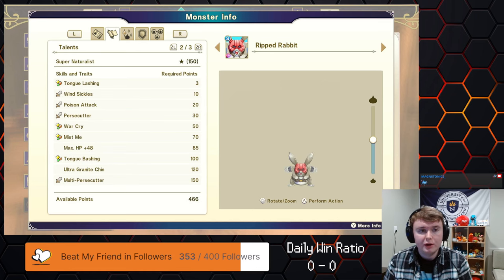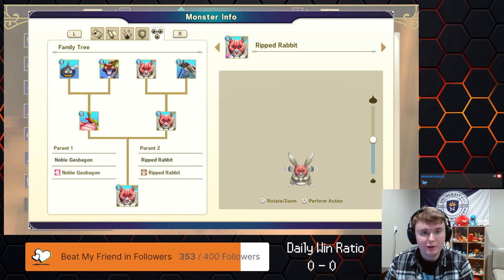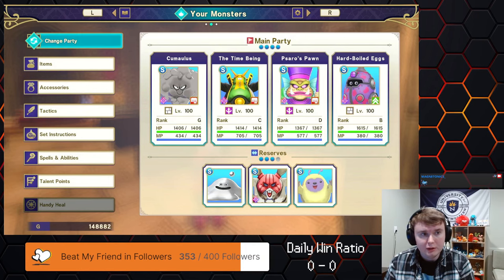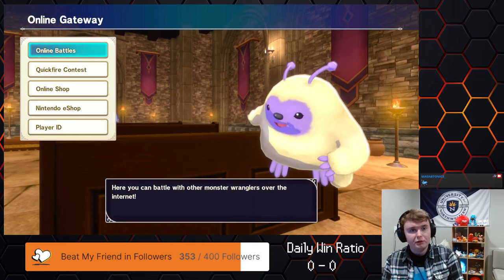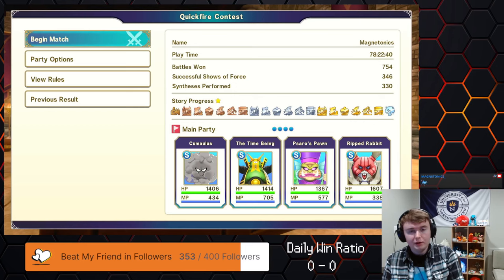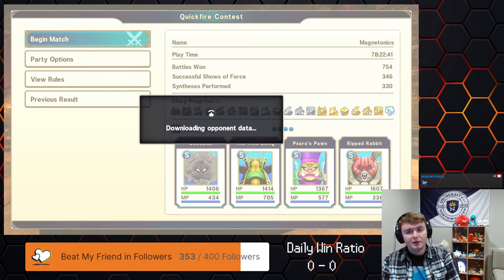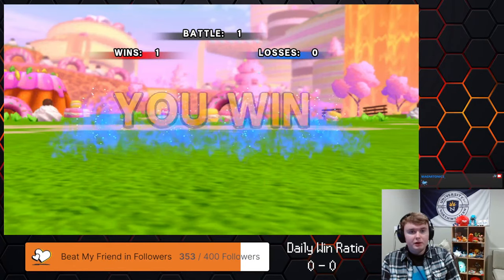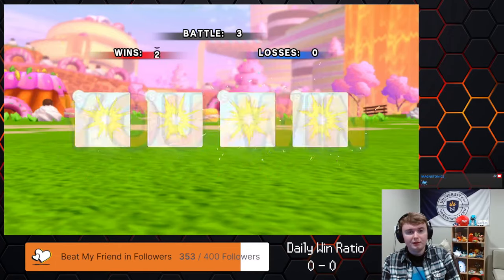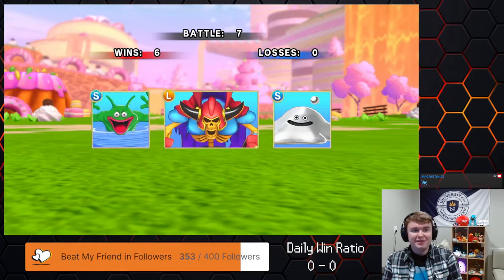Supernatural gives me Ultra Granite Shin and an attacking option in Multi Persecutor. I also have the option of War Cry just in case opponents didn't spec correctly. The sparkle on the rabbit and the exoskeleton are both in Defense, which is pretty good. Since the Ripped Rabbit is more of a counter monster, a defensive sparkle makes sense. I would have preferred HP on the exoskeleton because HP gives more survivability against spells — you can't reduce spell damage but you can just have more HP to survive them — but Defense is all right too.